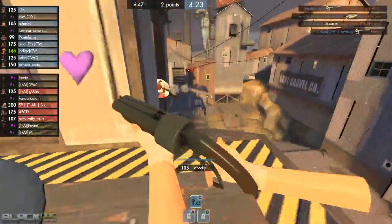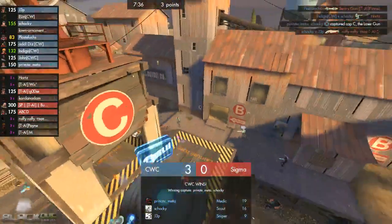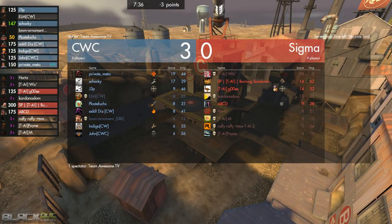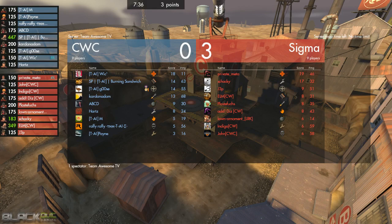We do see the C defense going up. We do see an offensive level 3 — I'm constantly confused by those level 3 placements, but if they work offensively then more power to them. TA is mostly down here, mostly due to lawn ornament and Shocky taking out a lot of members. Private meta gets the Ubersaw off to help capture the top point — 3 points in 7 minutes 36 seconds. That's slightly better than average. The important part now is obviously to get a crucial solid B defense up.